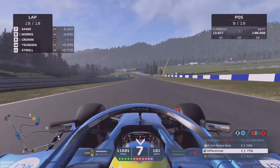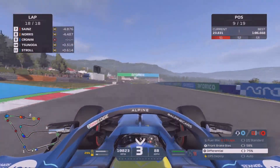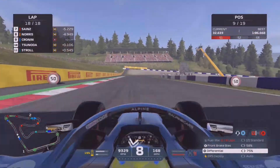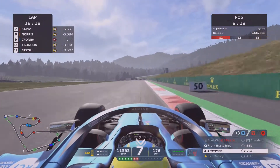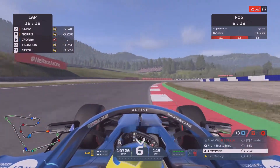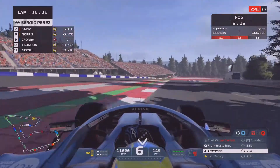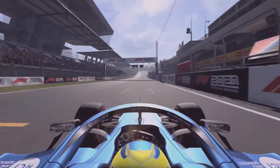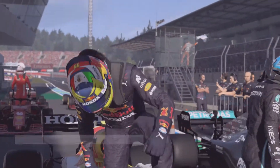On the last lap Tsunoda is closing with DRS and we have literally no help from the soft tyres which have run their course. Tsunoda goes to the inside into turn three — we have the edge, go around the outside and hold him off. He runs out of track and we secure a gap. We hit low fuel mode but Tsunoda isn't close enough to go for a move. We get a track limits warning on the final corner but couldn't care less — over the line to take P9, another points finish for Alpine.